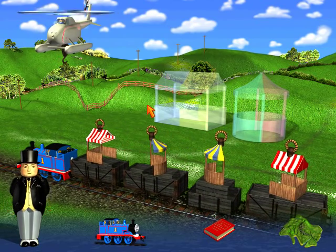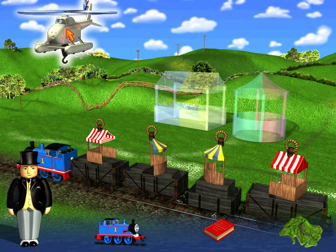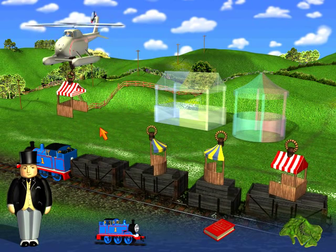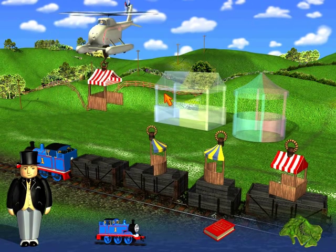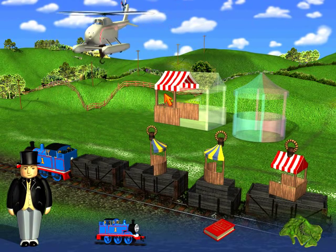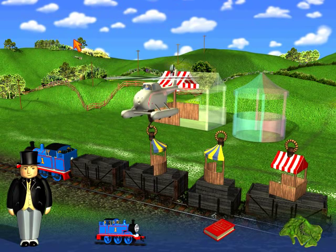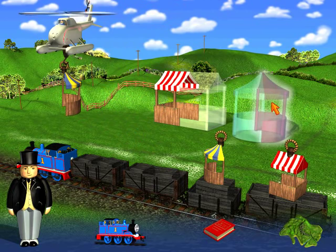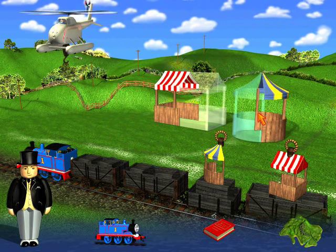Which of these pieces will Harold choose? Click on him to find out. What piece is Harold gonna pick up right now? Oh, this one. If you find a place for Harold to put that piece, he'll move it - that's just the right place for that piece. And the half of the gazebo - well done, you picked just the right place. Yes, I did.